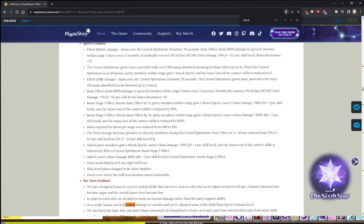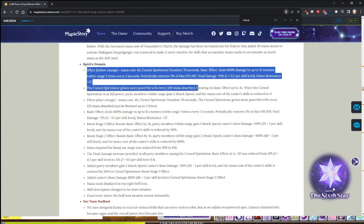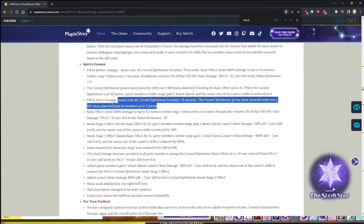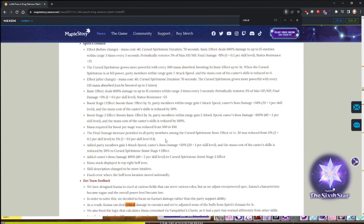The domain changes: the duration is still the same — 70 seconds to 70 seconds. It looks like there's no damage change. The most important bit is that domain now goes from 11% final damage per stage to 5% final damage per stage, and the caster gets 100% boss damage at the end — or 100% — we wish it was final damage; it's 100% boss damage.